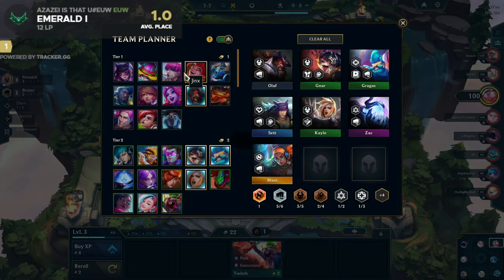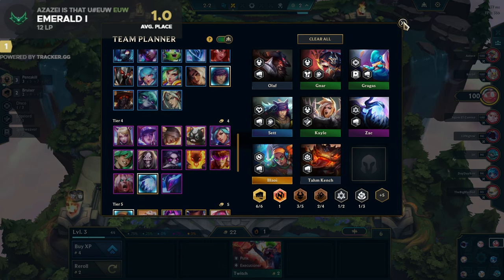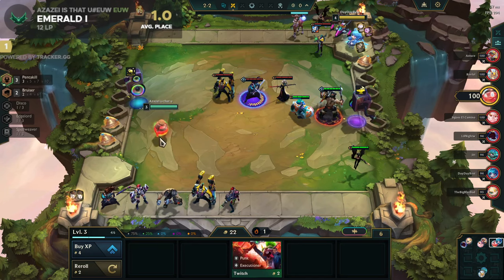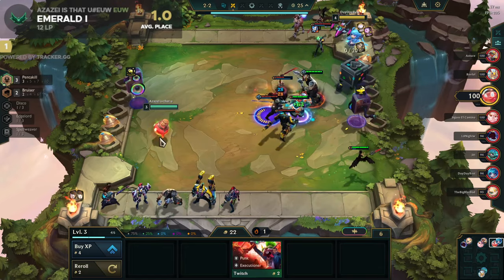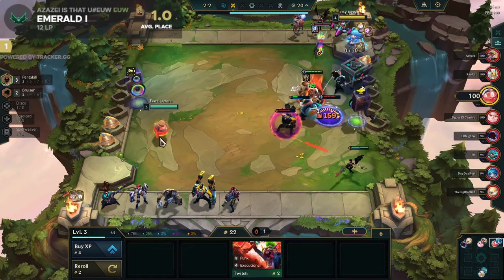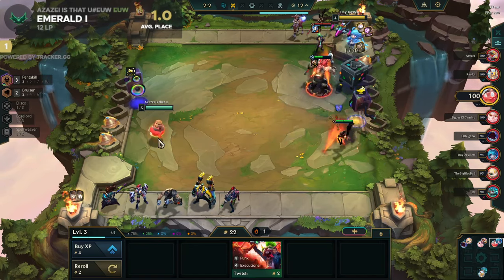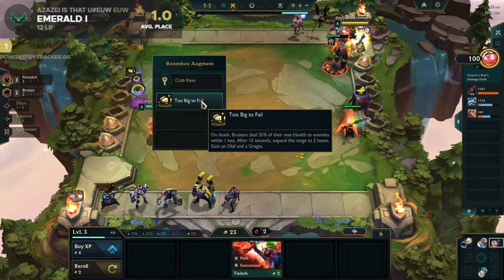We are missing some synergy pieces but we'll fit in Pentakills as well. Cards would probably be the best option. I'm sure Olaf wins this 1v9 - and if he dies, we'll win automatically anyway because we have Too Big to Fail.